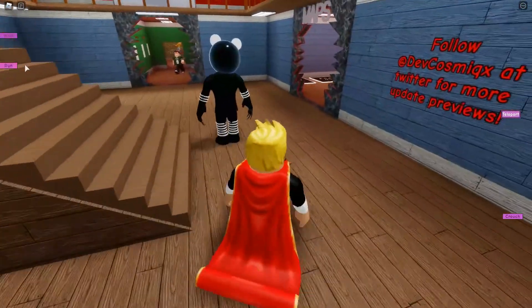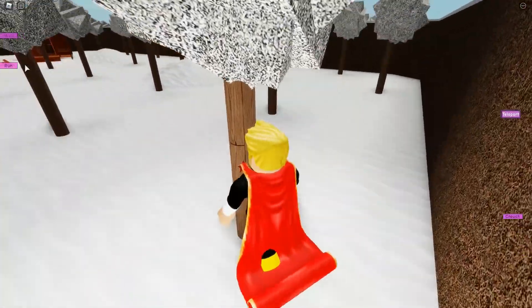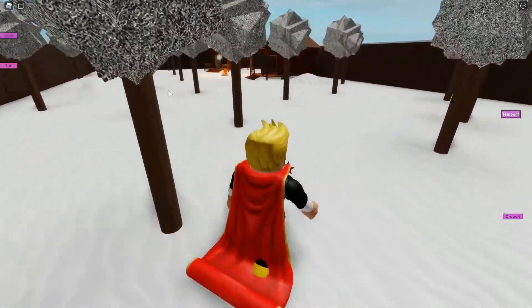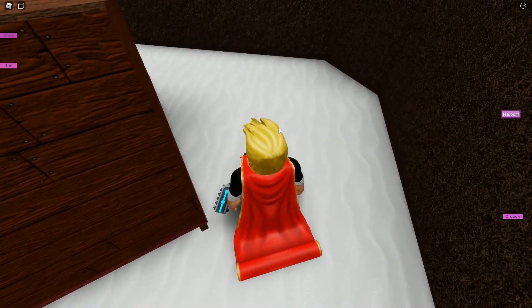Let's go to the map here. We should go to the snow map. When you join this snow map, you should take this ladder and go this way. On the back side, you will be able to see this one.